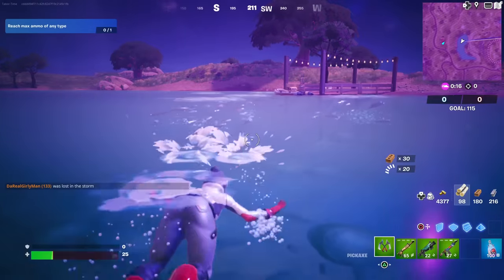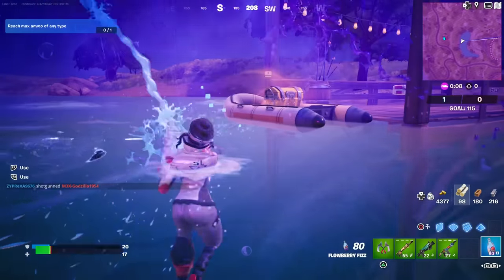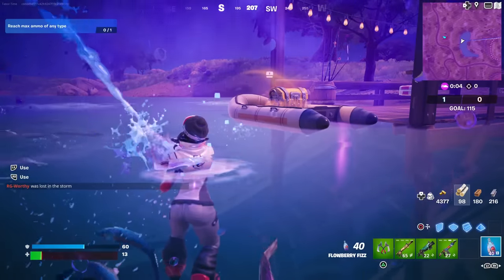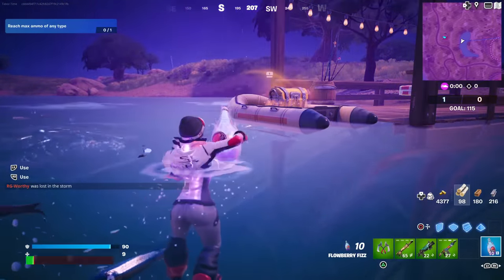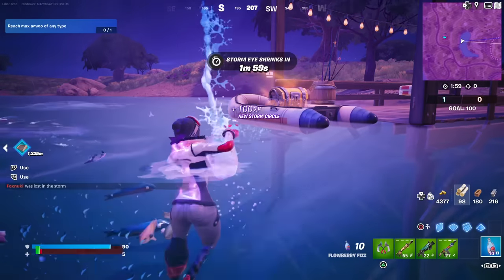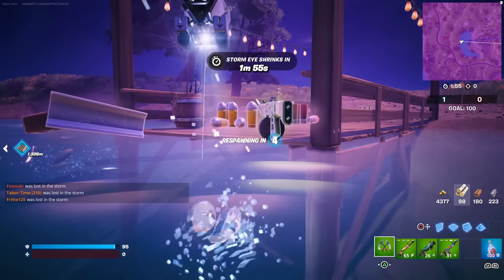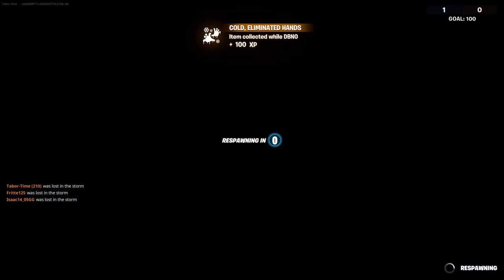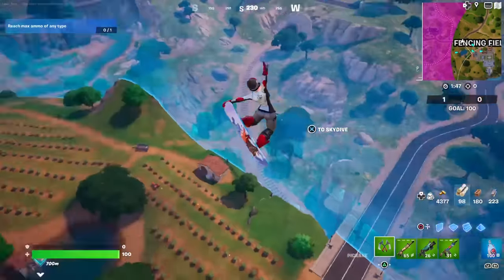We have to restore 500 shields. In Team Rumble, the good news is you can use a Flowberry Fizz all the way down to 5%, and then when you die and respawn, it'll be back to 100. As you can see, before we even respawn, it's at 100. So that should be pretty easy.